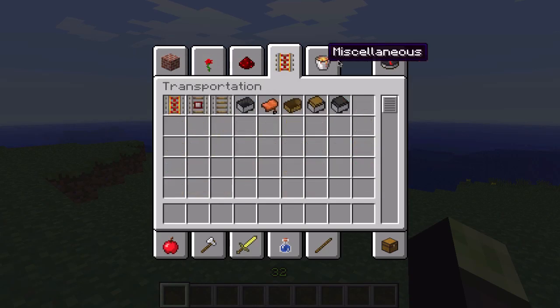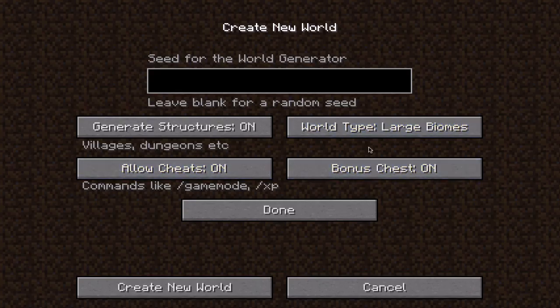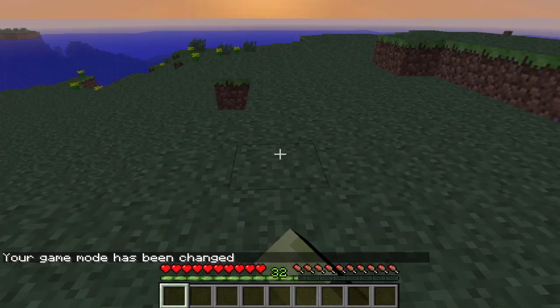Singleplayer can be published to LAN, created through import, and now has different tabs in the search bar. Chips and large brown options are added. A new Adventure mode is added, in which you cannot break blocks.